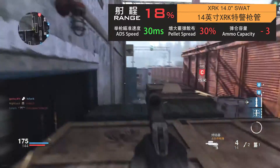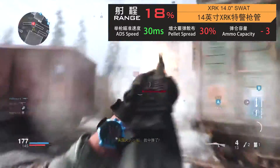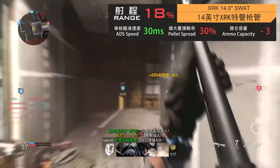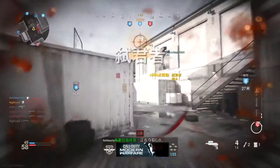第二款14英寸XRK特警枪管主打机动性，提升2%移动速度及4.5%举枪移动速度，并减少30毫秒举枪瞄准时间。但缺点也非常明显：减少18%的射程，扩大1.5度盲射精度，而且因枪管缩短，装弹量也缩减至5发，负面影响不容忽视。